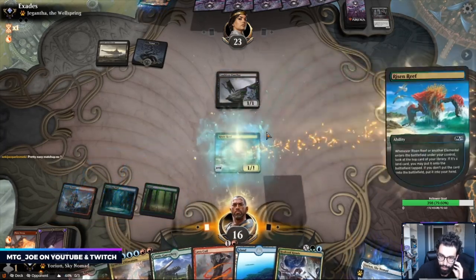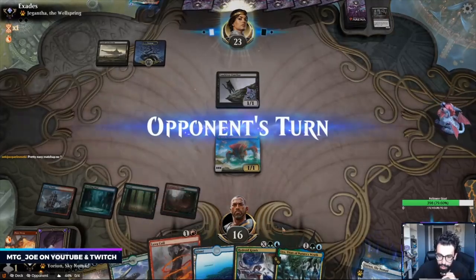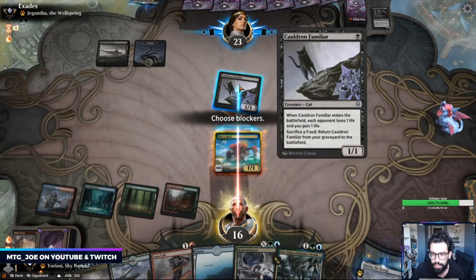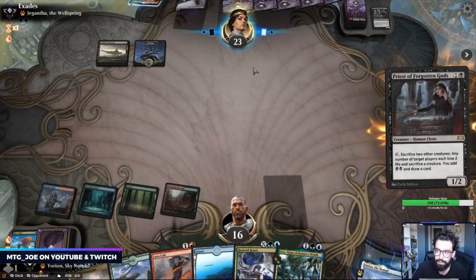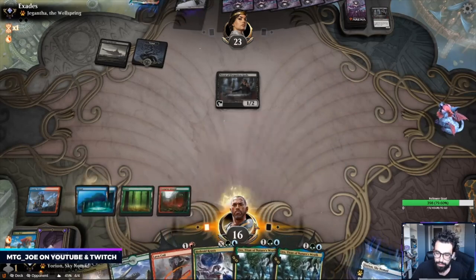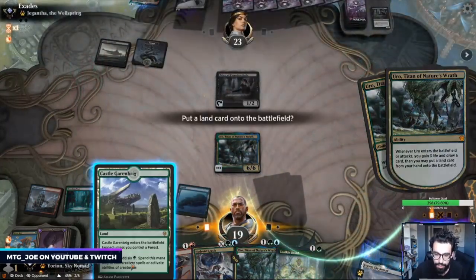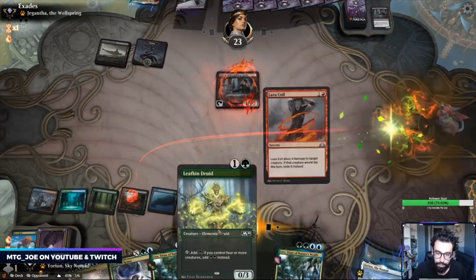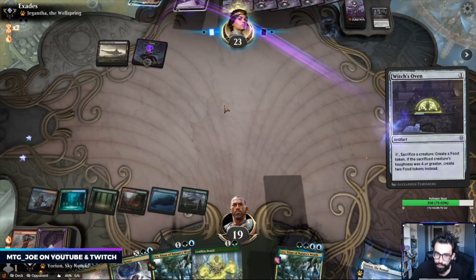I think we just go Risen Reef here. Uro's decent — Uro lets me play both Lava Coil and Uro next turn and gets me one land closer. I wouldn't necessarily say it's easy per se, but they can have an aggressive start. That game they did get us to six. The opponent is also kind of stuck on lands here, which isn't helping their case. If they had any other creature other than Priest I would have played the Leafkin Druid to guarantee Genesis Ultimatum. Our start right now isn't the fastest.